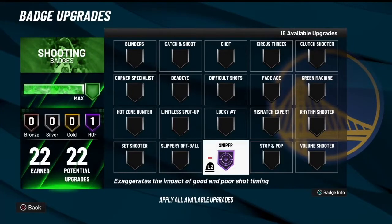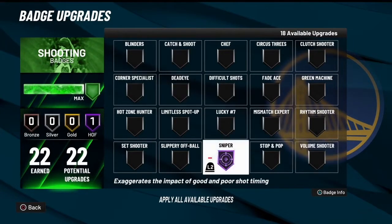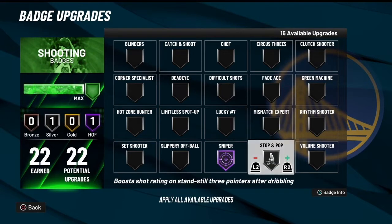For the next badge setup, I like to go with Stop and Pop. I keep this on Silver. This is really good - say like you want a quick stop, Stop and Pop will help you. And if you like pull-up and pop, if you play that playstyle, Stop and Pop will help that too.